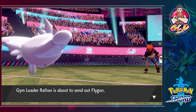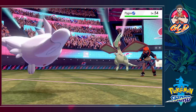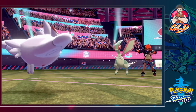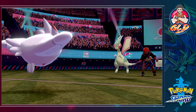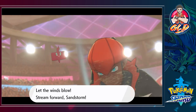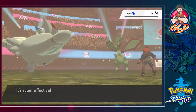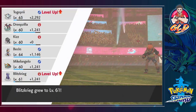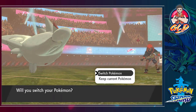Raihan sends out Flygon - it's all over. Let's go with Dazzling Gleam. Here comes a Sandstorm - I can see Raihan's strategy, he likes to change up weather effects to put things to his advantage. But it's not working against me at all. Dazzling Gleam connects and Flygon has been eliminated! Look at that - Togekiss grows to level 61 and I'm buffed by the sandstorm!